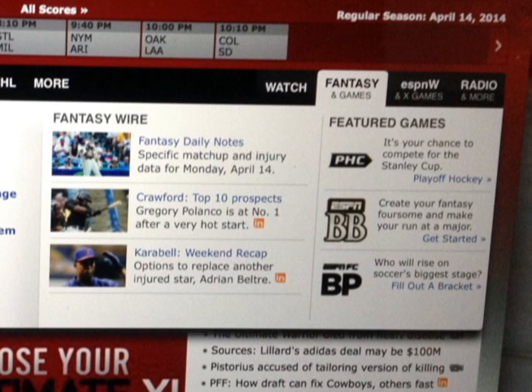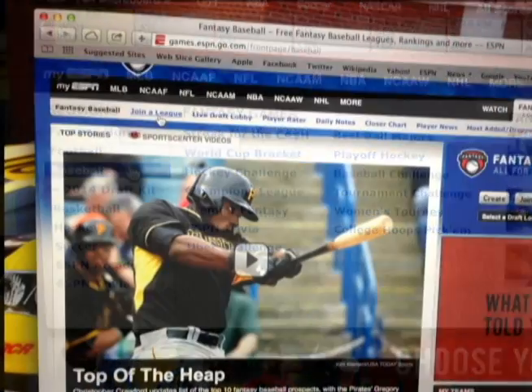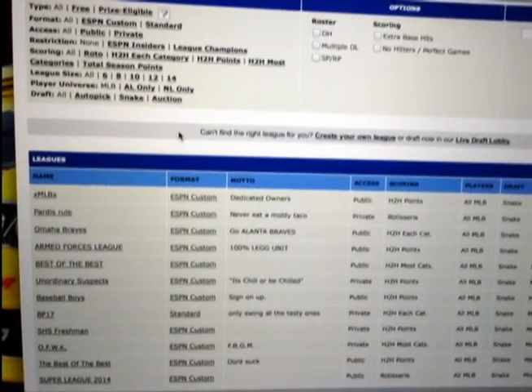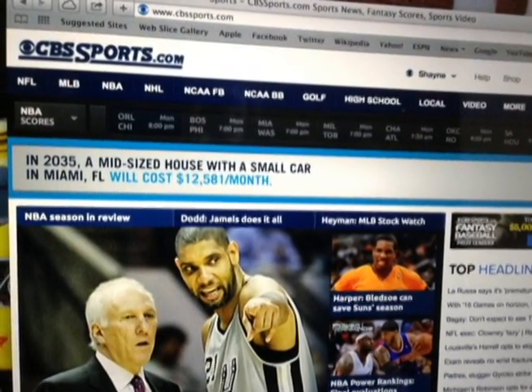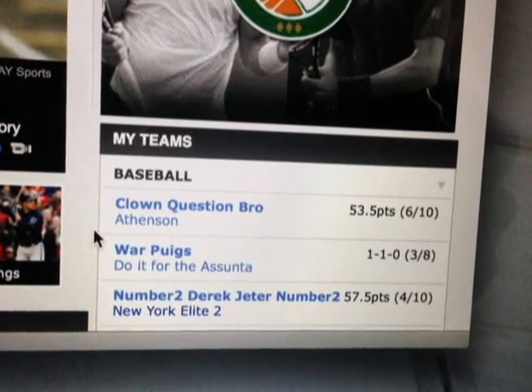Now that you're ready, it is time to join a league. The process is pretty simple. To do so, simply go to ESPN.com, hover over the fantasy tab, and click on baseball. From there, click on join a league, and then click on join a league once again. After that, you can pick whichever league you want to join. If you wish to use a different website such as Yahoo, Fox, or CBS, the process is pretty simple. Once you've joined your league, enter the online draft room at the scheduled time and pick your players.